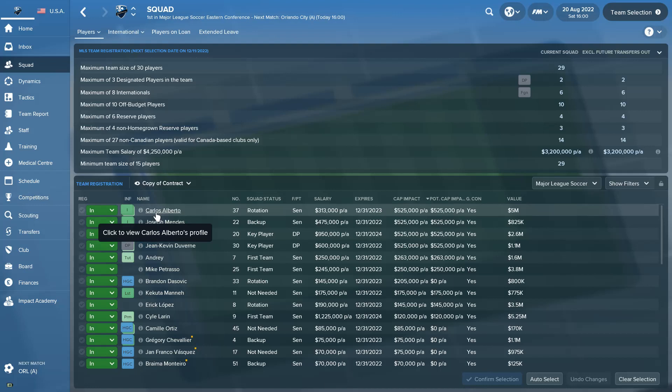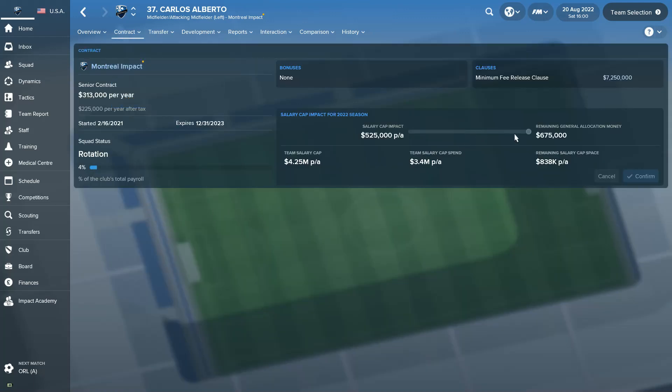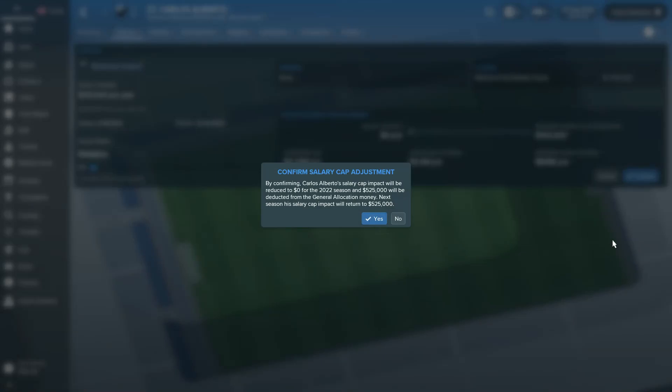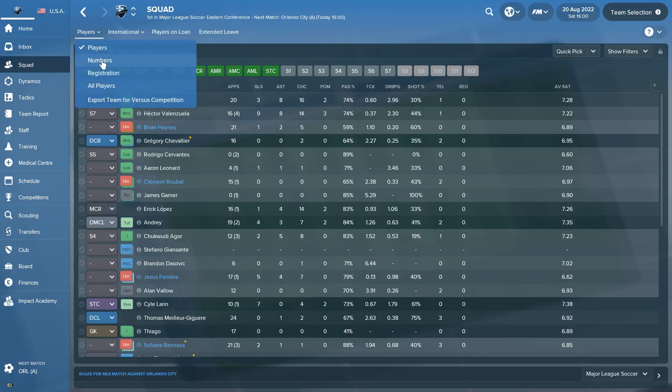You are buying down an individual contract, not the salary cap as a whole. Click on Alberto, go to his contract, and there's a cap impact slider. We have $675,000 in General Allocation Money and his $525,000 cap impact. Click the slider to spend as much or as little as you want to reduce his impact. We'll spend it down all the way to zero — that leaves $140,000 in cap — then confirm. Now his salary cap impact is zero.